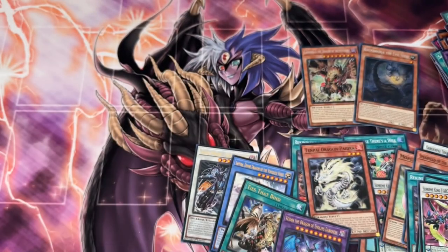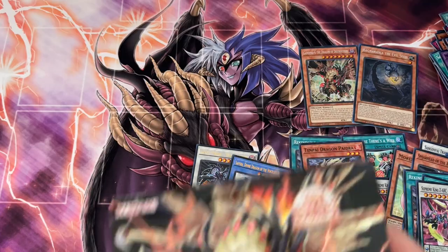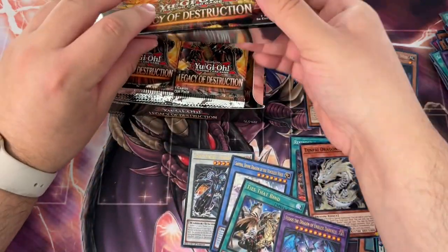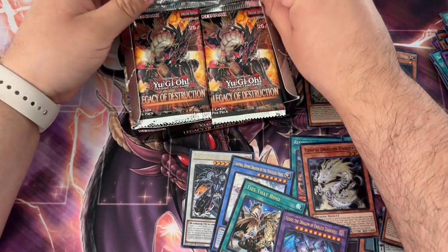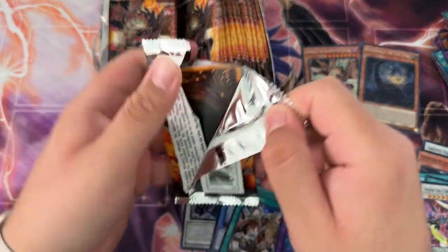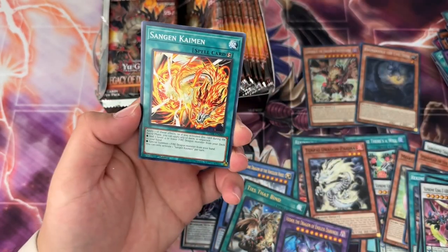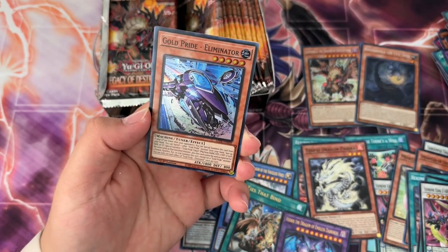Twin-Headed Dragon and no QCR in that box. Let's see if the second box treats us a little bit better. I'll take that first box any day though — we got a Tenpai which is about 18 bucks, one of the more expensive supers, and Gandora X. It was a pretty decent box. They should throw tokens in these boxes as well — just throw us a bone, Konami.